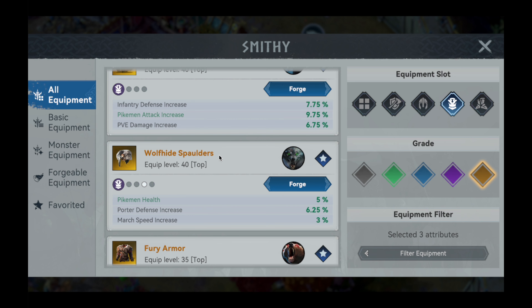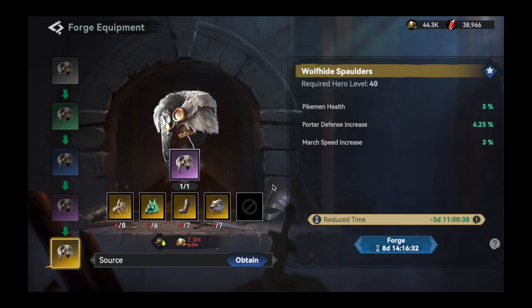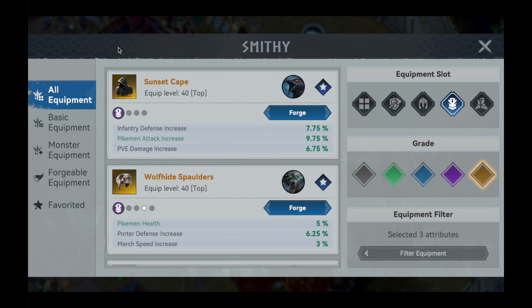For the chest piece, I personally think the Wolf Hide Spalders from the Wolf Monster set is the best in slot due to the large amount of pikemen health it provides. Costing six ultra-rare materials, it doesn't come particularly cheap, but I believe the health points are worth it.